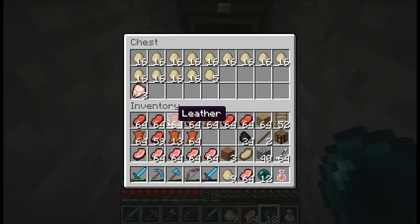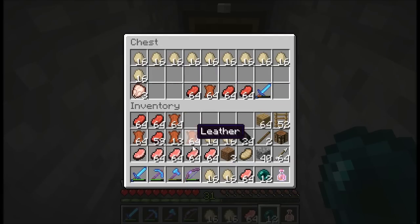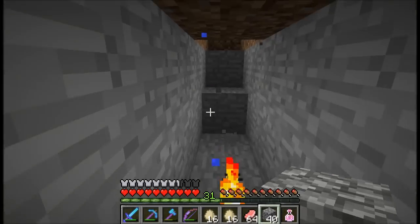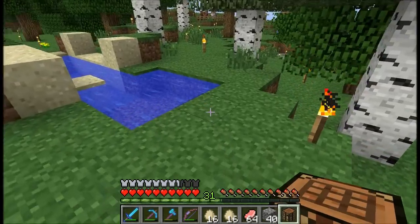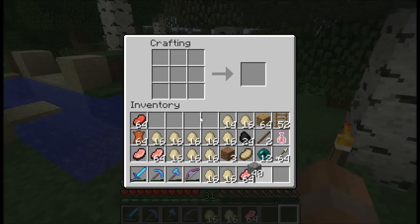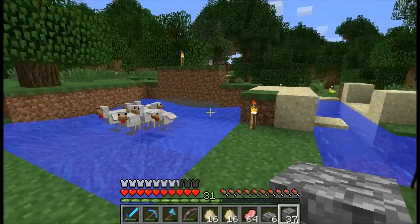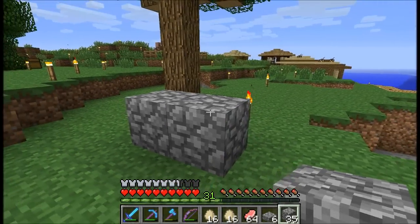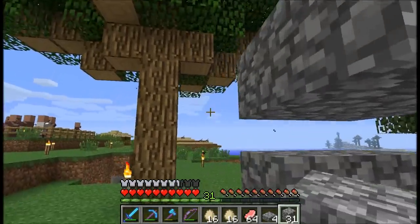I've just been to the animal breeding pens and harvested tons of stuff with my looting sword. We're going to need some eggs and just a few blocks to make this. This is ever so simple — if we take a couple of half slabs like that, we need just a little bit of area to build it. So we put down some half slabs like this, then remove the blocks underneath. I think the chickens might be able to escape, but if we go a little bit higher and place a few more blocks up here they shouldn't be able to get out.